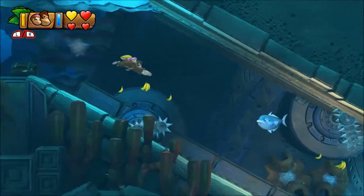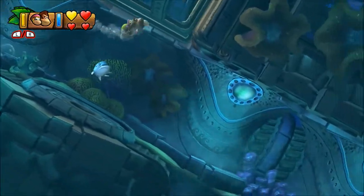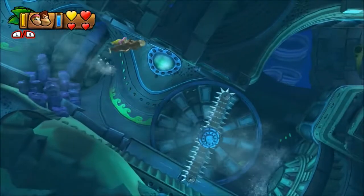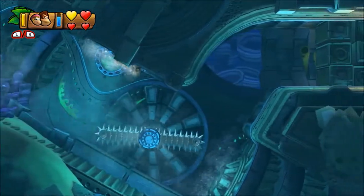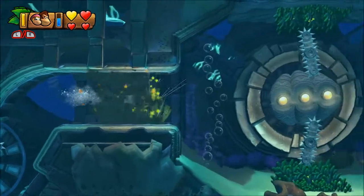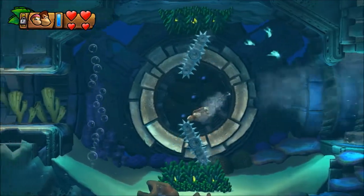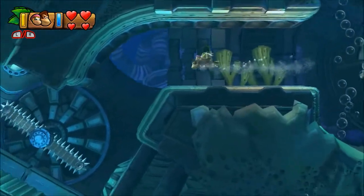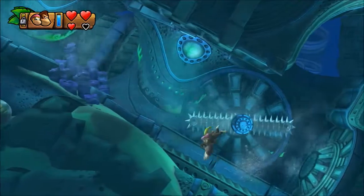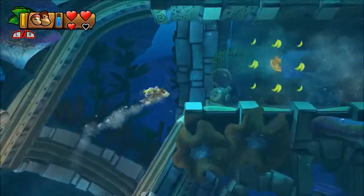The sixth secret exit is hidden in level 4-1 Deep Keep. As you're swimming along, you'll see a loose piece above the ceiling of the level. Keep fighting against the current with Dixie Kong, pound through the blocks, swim through the three lit-up balls, and head backward up through where the piece has fallen down.